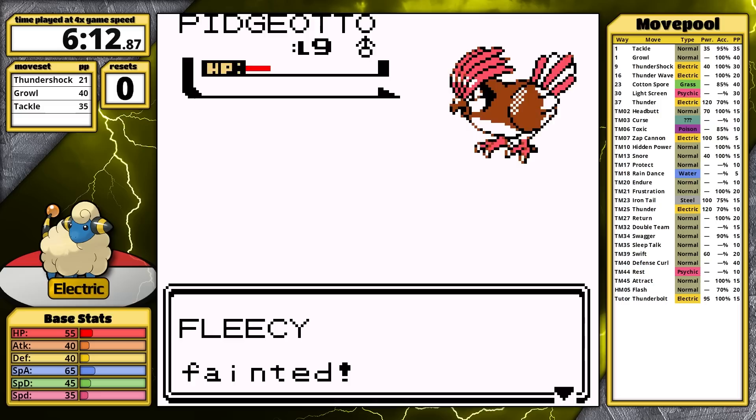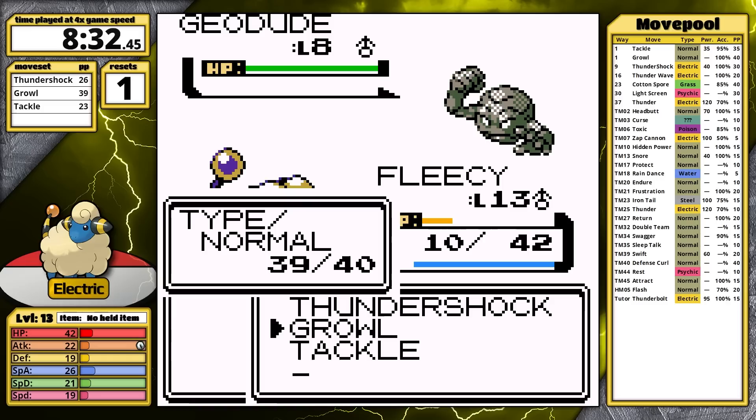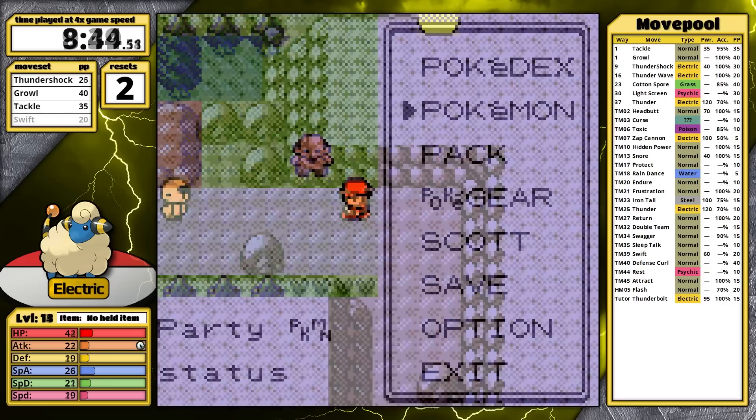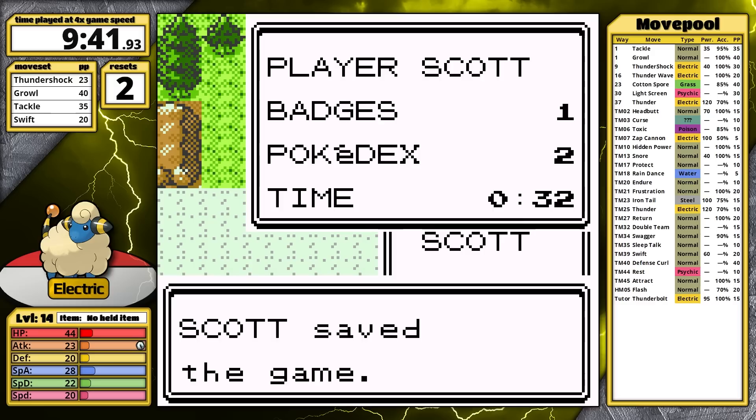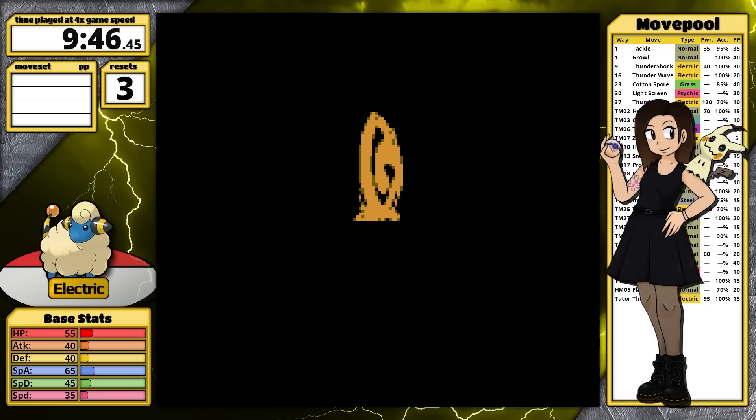Luckily I won on my next attempt. In Union Cave, I fail to successfully dodge this hiker, and it gets really bad — his chip damage with really weak Geodudes finishes Mareep off. I dodge him successfully after resetting, clear the cave, and save in front of Hiker Anthony. It's sunk in — I need to adjust my early game to compensate for Falkner's Mud-Slap and for this hiker's Ground types. There is an easy solution here, so I'm going to restart this playthrough and try all over again. My fiancé probably wouldn't forgive me if I didn't give Fleecy a fair result.